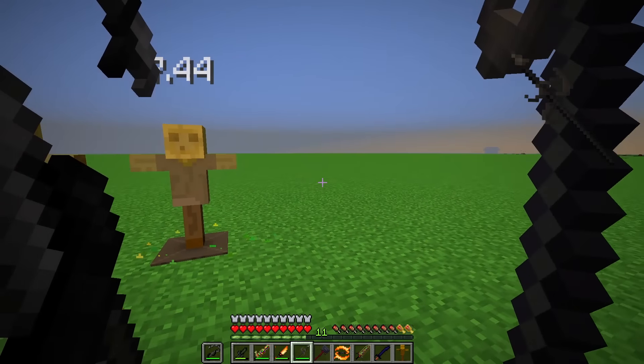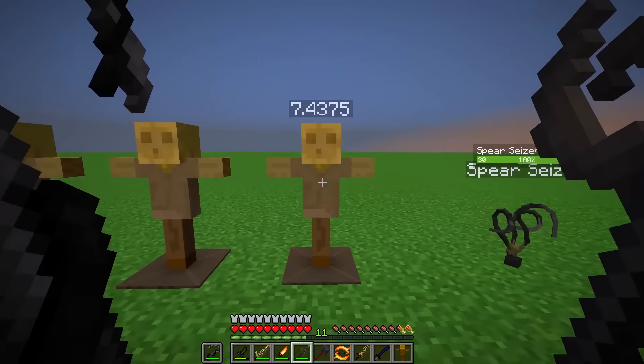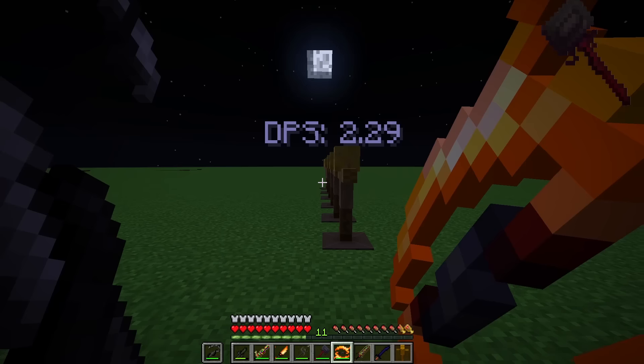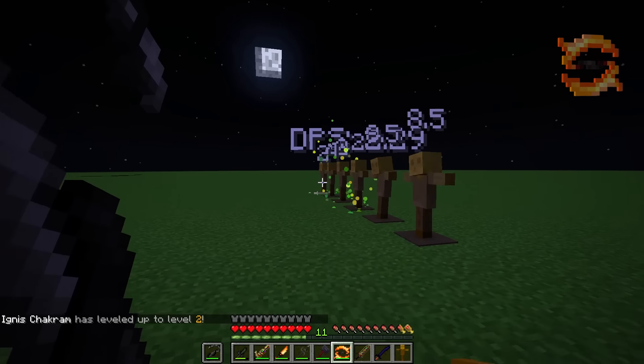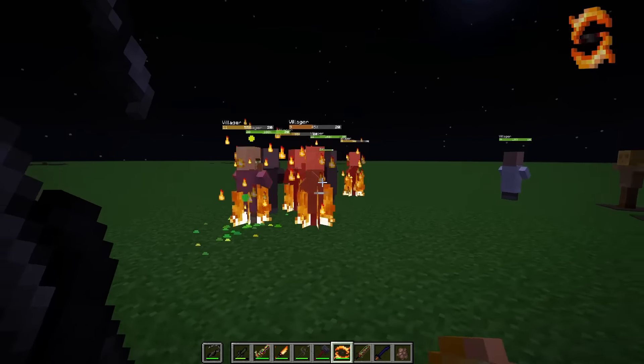The Caesar Spear does 7 attack, summons a mini Caesar and latches onto the closest mob you recently struck. It also has a chance to apply Slowness 4 and Weakness 2. I mean, you literally just summon a Caesar — that's pretty crazy for this mod. The Seismic Warhammer does 7 attack; sneaking and attacking the ground will spawn a wave. Its attack has a chance to stun, as well as apply Slowness 3, Weakness 2, and Blindness 1. The Ignis Chakram does 4 attack, ignites the target, has a chance to deal an additional 2 fire damage, and can be thrown through multiple entities.